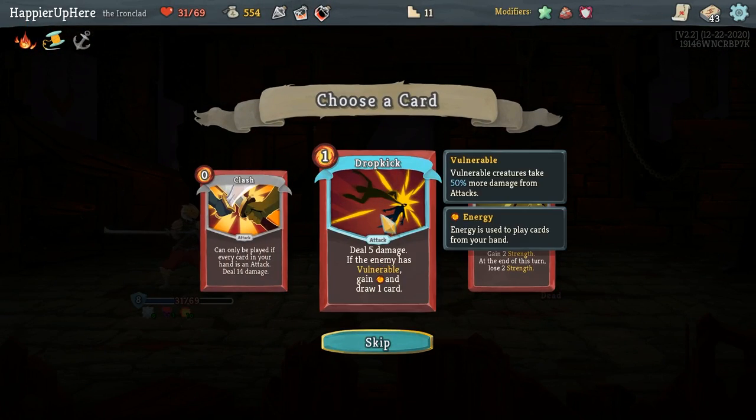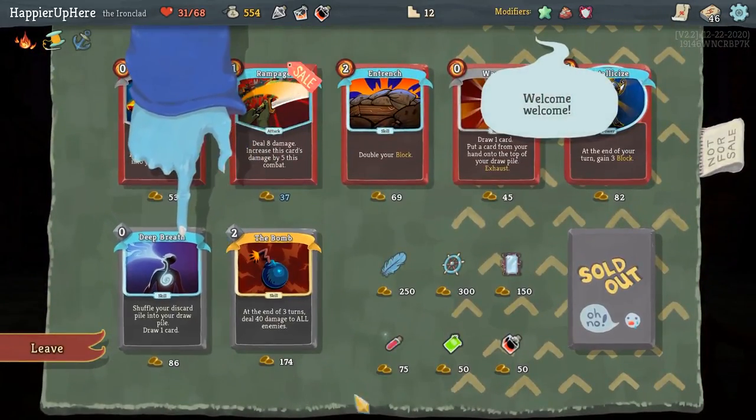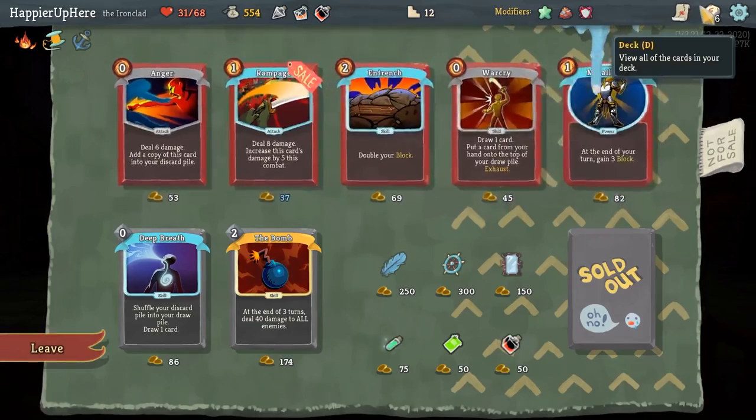Got a Fear Potion. Drop Kick, Clash, or Flex — I'll take Drop Kick. Clash is going to be bad once I have more curses. Unannounced shop — no Mind Blast sadly. Dolly's Mirror would give me a Collector bonus.